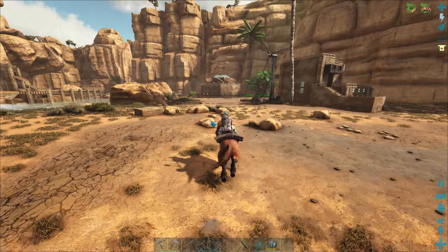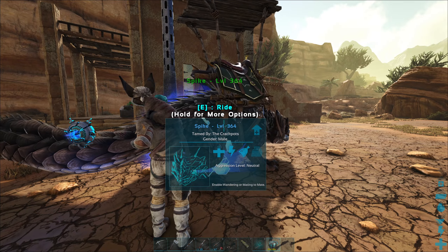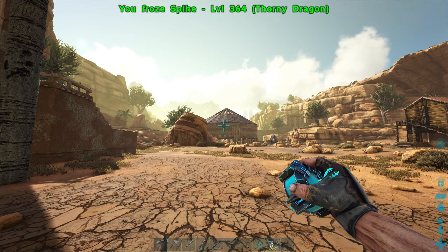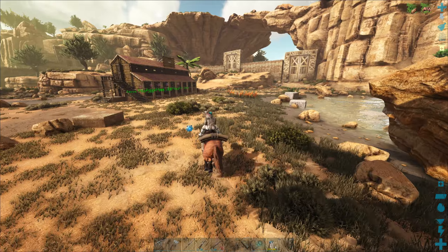I made some cryopods too, which is nice. There is a drop that drops right in our base, right behind the pen, so I can make all the cryopods we want — just like at the old base, which is kind of nice.